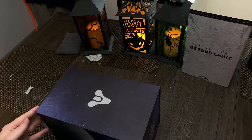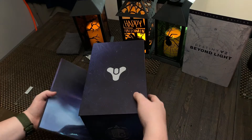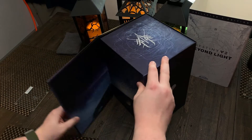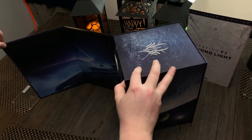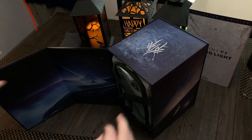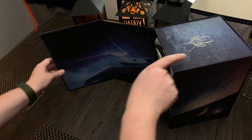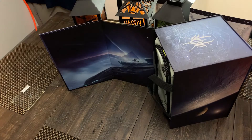Let's go ahead and unfold this and see how it sits. The graphic has to be on its side to be seen properly. It's got the Stranger sitting on the ice cliff — that portrait we've all seen on the game cover for the Beyond Light expansion.